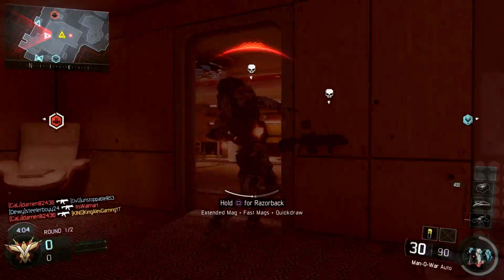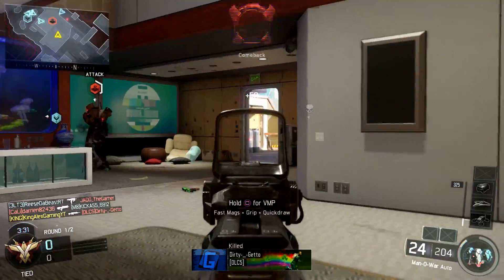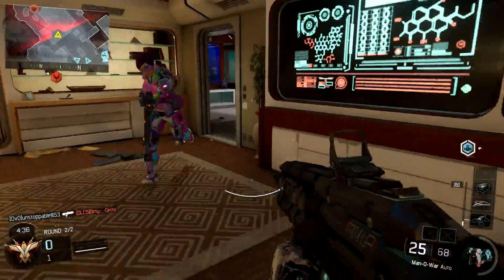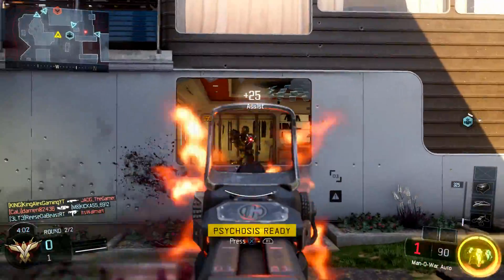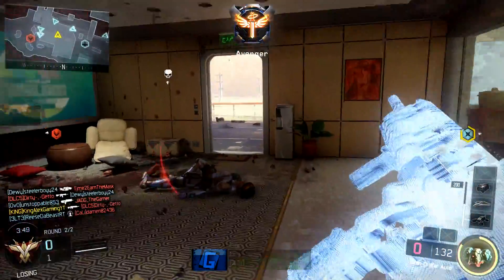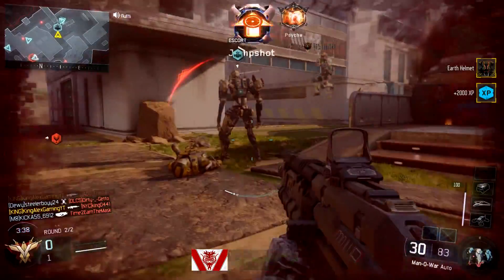That guy was camping — he did not expect me at all. We're seven kills in toward the reaper, so we're halfway to 15. Getting more kills — we're three kills off. Nice, psychosis is on, going around picking people off. One kill off… there we go guys — reaper gear unlocked! We got the earth helmet for the reaper!